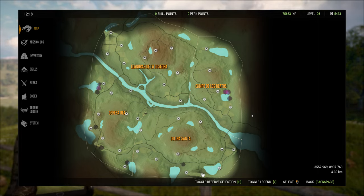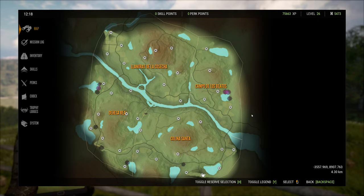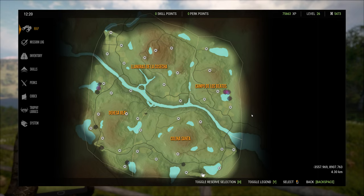Or you can do any .22 or birdshot shotgun and use the Ranger 243. Now if you like to have more weapons and more options with something that packs a little harder punch, the third recommended loadout is any .22 shotgun with birdshot, a .223 Docent, or the M1 Iwinitik — I always mispronounce that. Those are the three loadouts I would suggest: any .22 or birdshot shotgun along with the Solokin, the Ranger 243, or the Docent 223 and the Iwinitik M1.